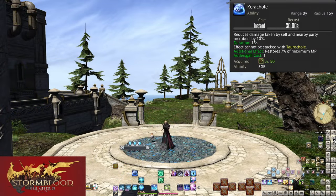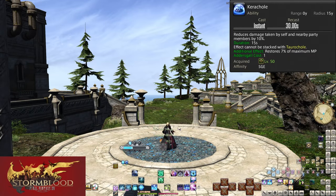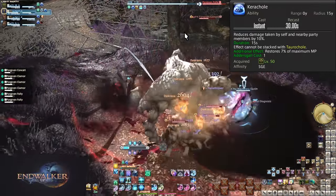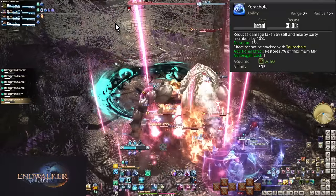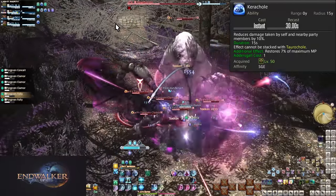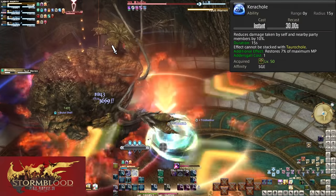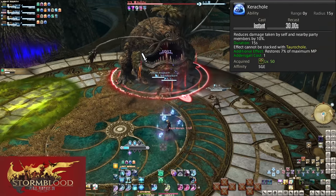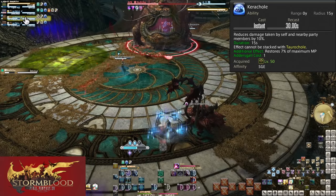Level 50, Kerachole — 30 second recast, adds 10% damage reduction to all allies within 15 yalms for 15 seconds. Unless you're reducing a lot of damage, this isn't as worth it as Ixochole. Or if Ixochole is on cooldown, use this to reduce everyone's incoming damage. This is your worst option on average; you need to reduce 600 potency worth of healing to break even. Do not try to use Taurochole and Kerachole at the same time — they do not stack.